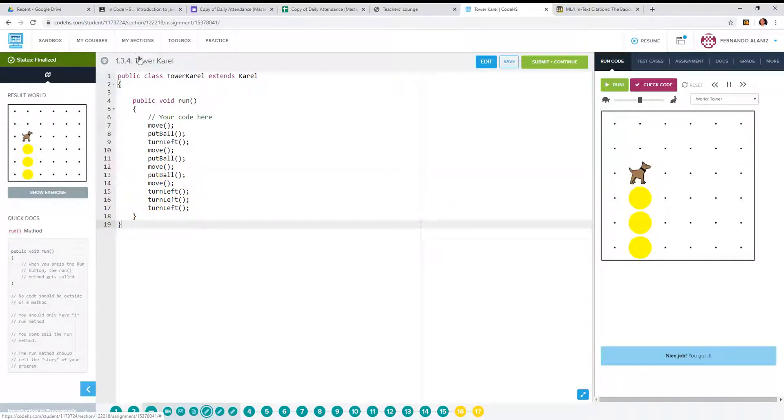There it is — the answer for 1.3.4 Tower Karel is right there. Write it down, submit it, continue. No excuse not to get any points for this.